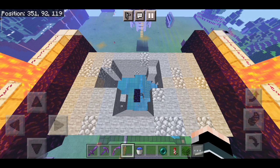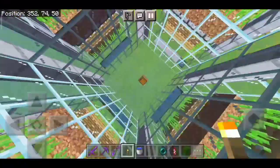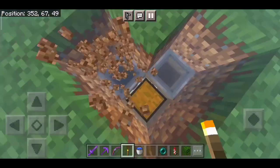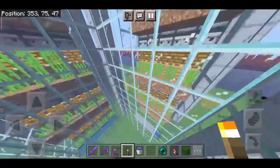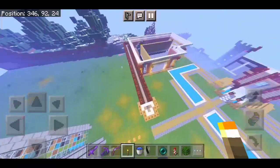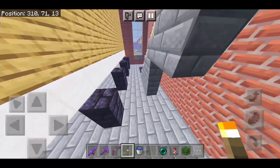Next we have a sugarcane farm. This is something I appreciate — it looks so futuristic, like Mumbo Jumbo made it. This chest is connected with hoppers, but why is there only one chest? It looks so inconvenient with just one chest. It's not that special. And here you can see an incomplete structure — I don't know what it should be.